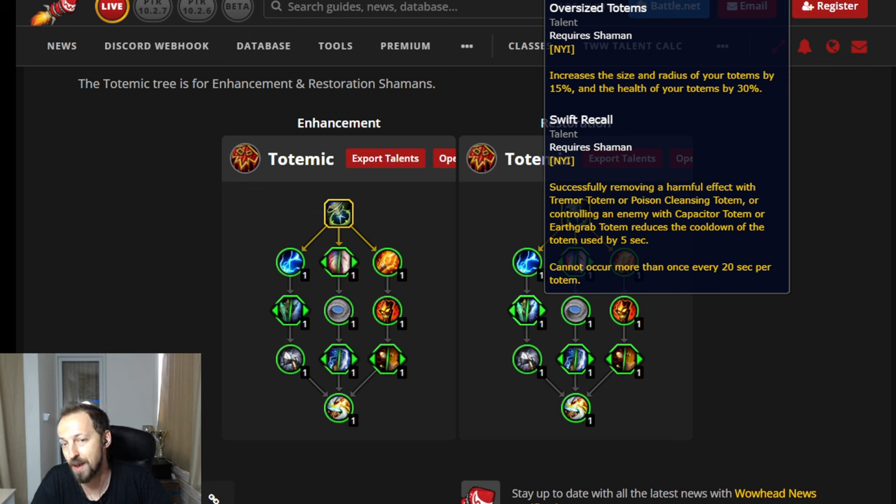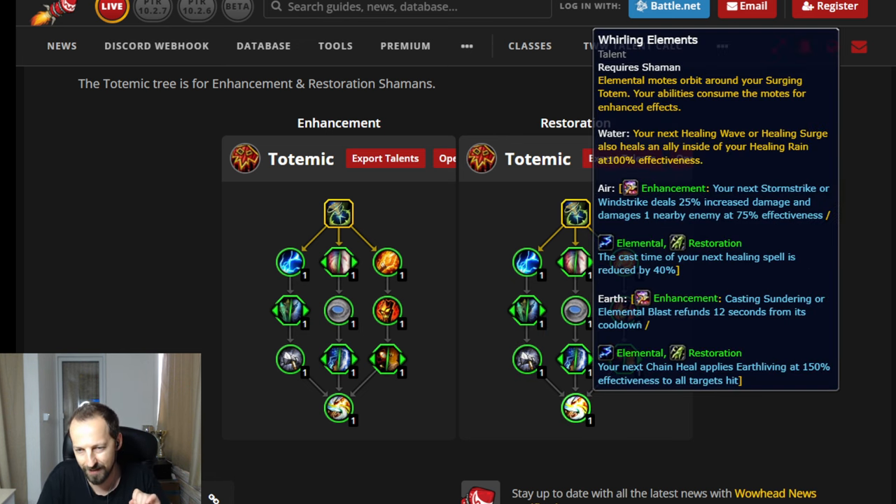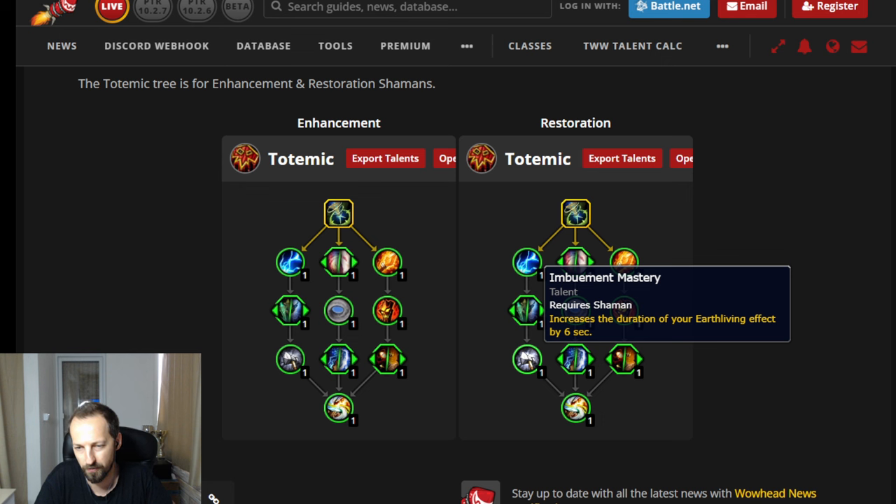Reduced cooldown on Poison Cleansing Totem is actually not bad, especially for Afflicted weeks in Mythic+, since you'll be able to use it for every set of affixes. Both of those nodes are actually viable. Then we have increased duration of your Earth Living effect by six seconds — that's a bit questionable, because you're generally not using Earthliving Weapon. I don't even use it in raid currently.